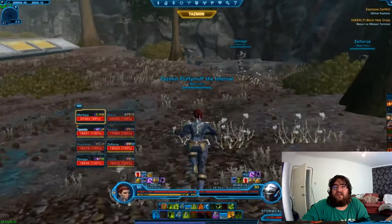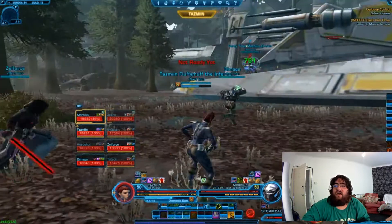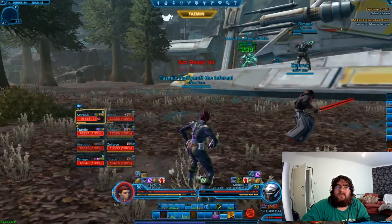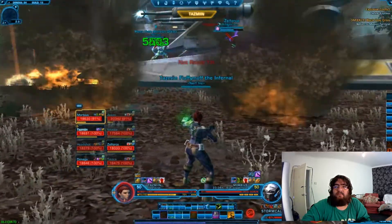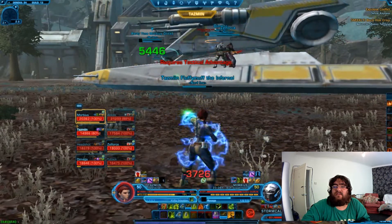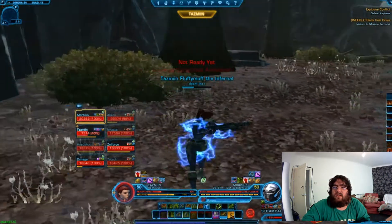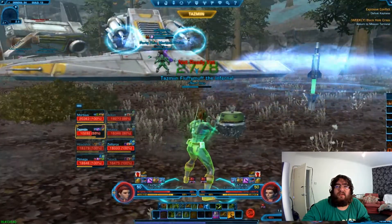As soon as the fight starts you'll have the floor covered in red targets — you just need to make sure you're away from those. For positioning, on Firebrand you want to have the tank tanking the boss at the front because he's got a frontal cone attack. The same goes with Stormcaller; they've both got a nasty frontal attack which you do not want to be in front of.